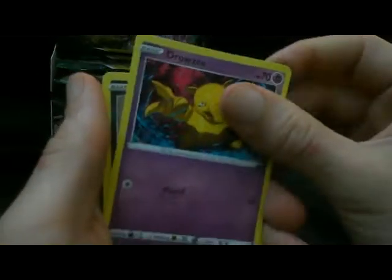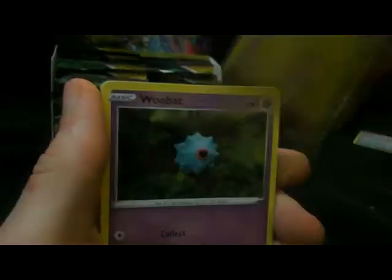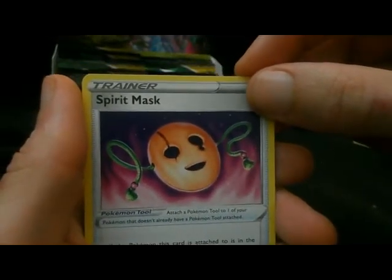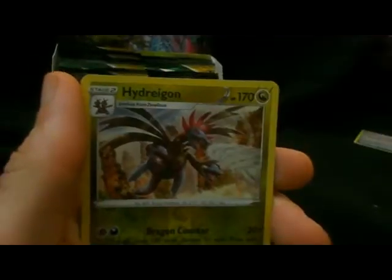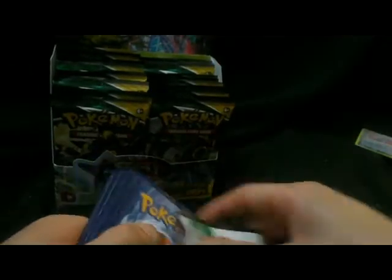So we got Drowsy, Scraggy, Fudge, Diagon, Temple, Energy, a Spirit Mask, Pulpitude, Cultuck, Reverse Hydreigon, and Gigaluf. Yeah, that was strange. Hopefully the battery swap works for more than like five seconds.